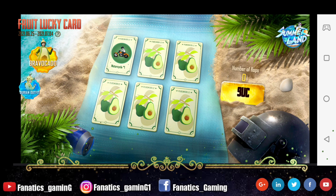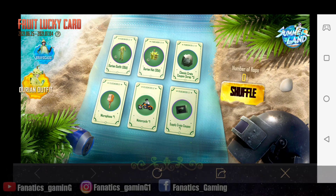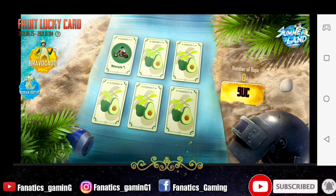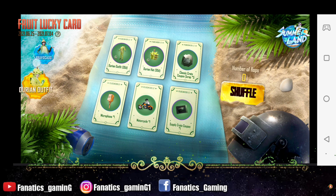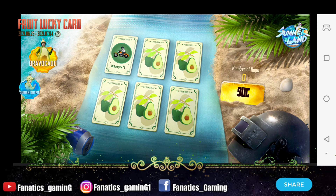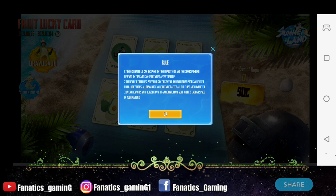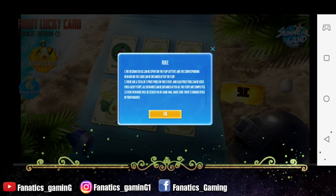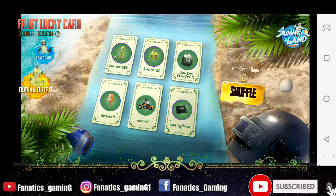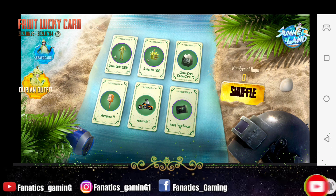Let me show you here. I got 1 UC and a bike popularity here. After that, when you spend 9 UC, you will get the rest of the other 5 things. If you add another 9 UC, you will get more rewards. In this way, you will get all the rewards in 6 spins. Whatever rewards you get will come through in-game mail. Like here, I got a bike popularity delivered through in-game mail.